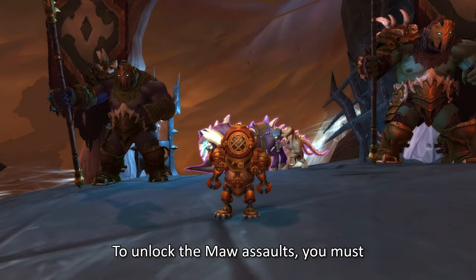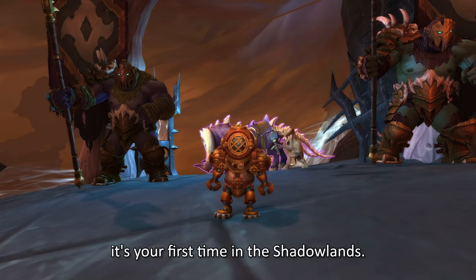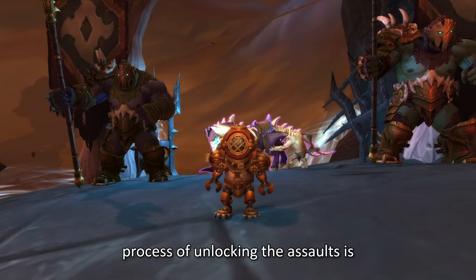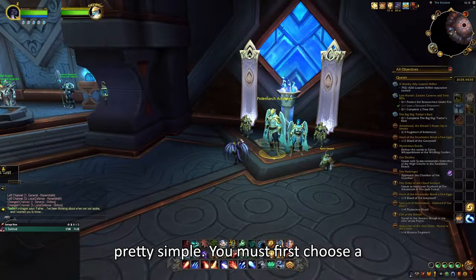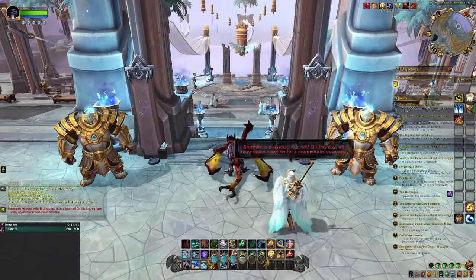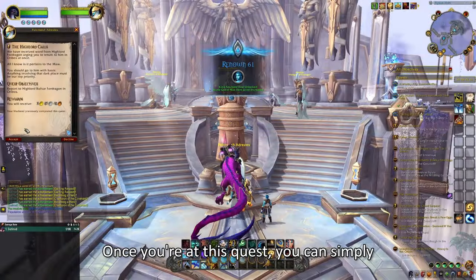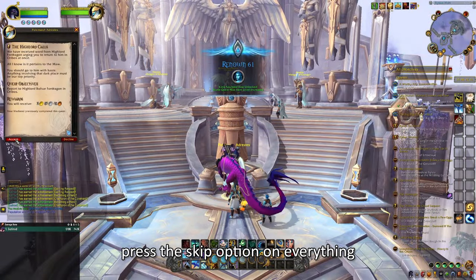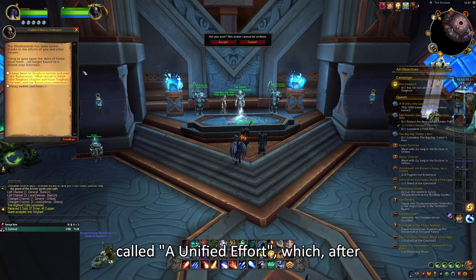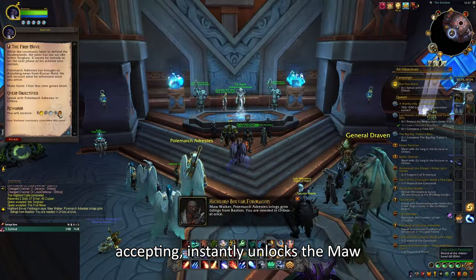To unlock the Maw Assaults, you must complete the whole Covenant campaign if it's your first time in Shadowlands. If you're doing this on an alt, the process is pretty simple. You must first choose a Covenant and complete their quests until you get a quest called The Highlord Calls, then A Unified Effort, which after accepting instantly unlocks the Maw Assaults.